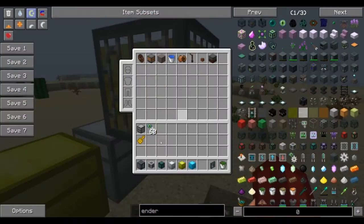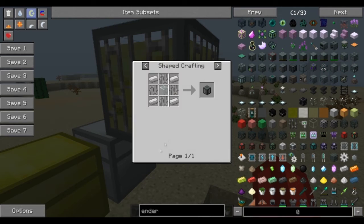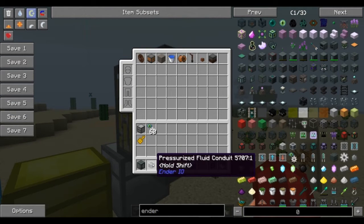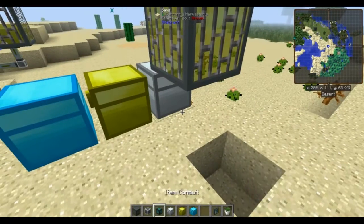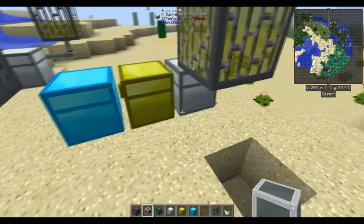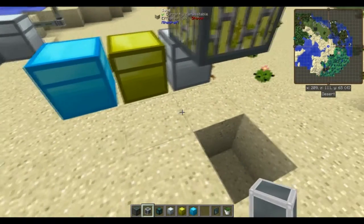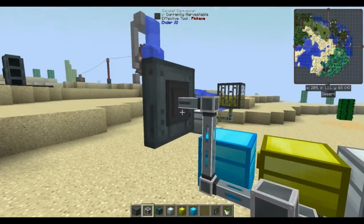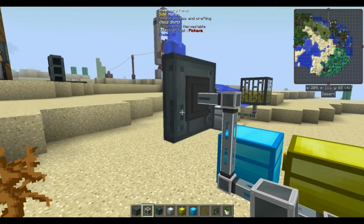Once you have that, you're going to create a fluid tank — this is the Ender IO one, but you can use any other tank available in the mod pack. This one's relatively simple to make and cheap. You're going to fill this up with nutrient distillation, then use a fluid conduit — I used the pressurized fluid conduit personally, but you can use any kind. Connect from the bottom of the tank all the way over and into the back of the inventory panel.